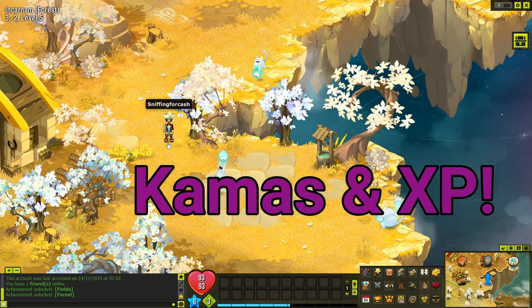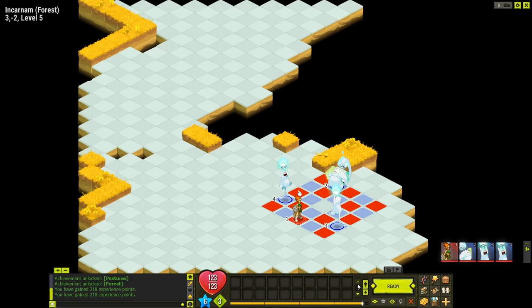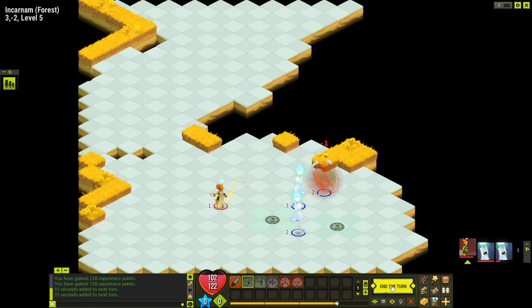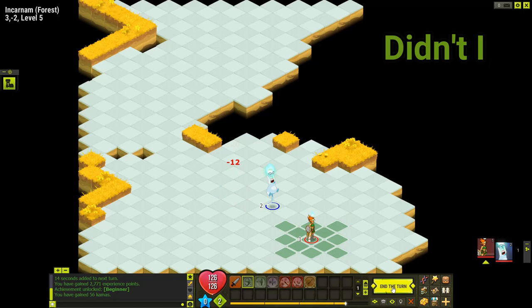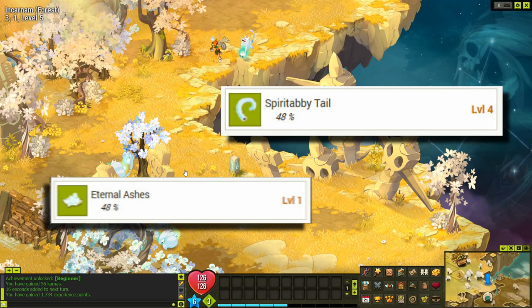The next best area to fight is the Forest. This is where you want to be if you want both kamas and XP. This area is a little more challenging — especially the bigger mobs, so be careful. I played two range-based classes so I could keep my distance, but they do hit a decent amount. You might be better off staying in the fields until around level 10, then come over here. The resource you're looking for in the forest are the Spirit Tabby Tails and the Eternal Ash.